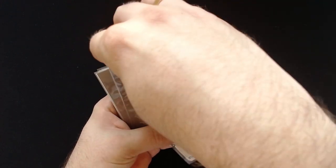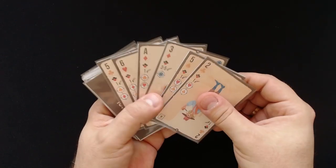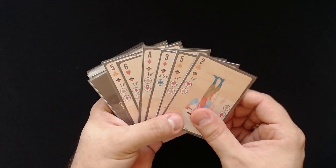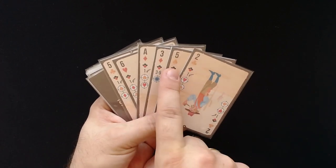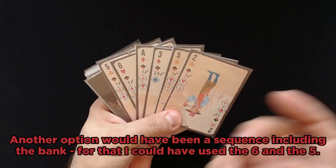We take the next card — this one doesn't have a symbol either, so to the very left. Now we only have outlaws. We could do an ace, two, three — that would be a straight, which wouldn't be too bad. That would be the best thing we can do. So let's see if we can do that.